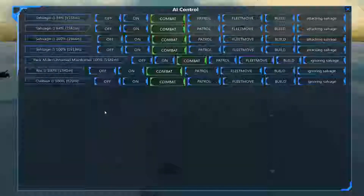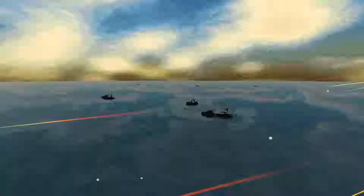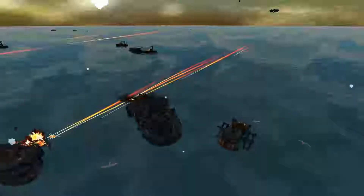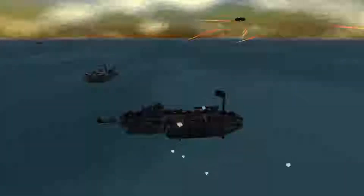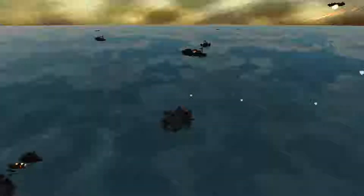Looks like two of our Sahuagins have taken some damage. I can see one seems to have stopped; the other looks damaged but is still moving. What I've found, which is interesting with the Sahuagins, is that because they move in kind of the same circle, even though they themselves are very hard to hit, if I use several Sahuagins at the same time — just because they're in a line — a ship with a Cram Cannon might shoot at the one in front and actually hit the one in the back.